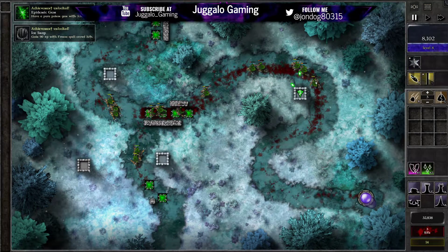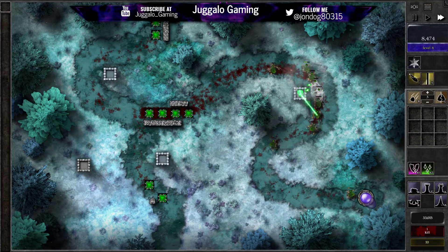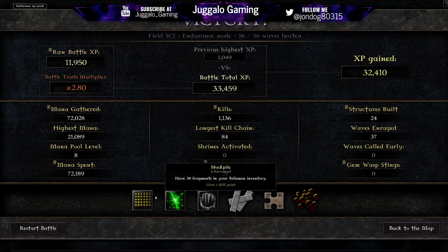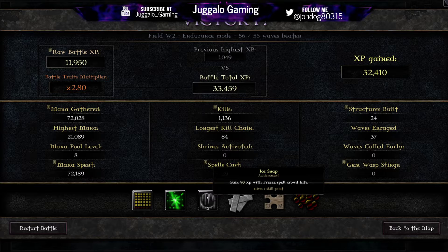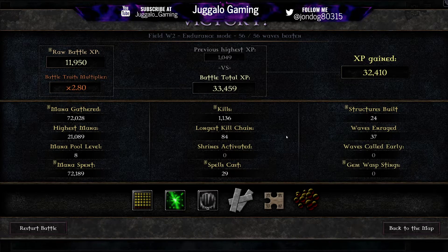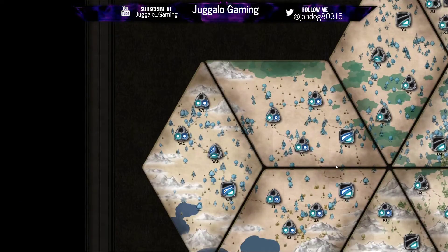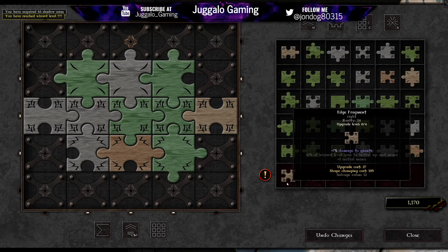I don't know how many more rounds they can make — I don't think they're surviving too much longer. So we have 30 fragments in our inventory. We had a pure poison gem with 3,500 hits, and we gained 90 XP with freeze spell crowd hit as well. 10 more endurance waves — we got 56, times that to add 7 more. We got a 24 square line mark on the edge fragment — I think that's actually useful... 26, 24 — no, it's not useful.